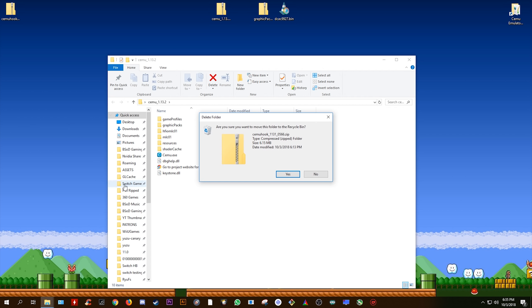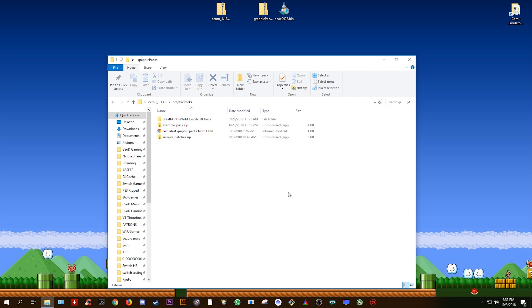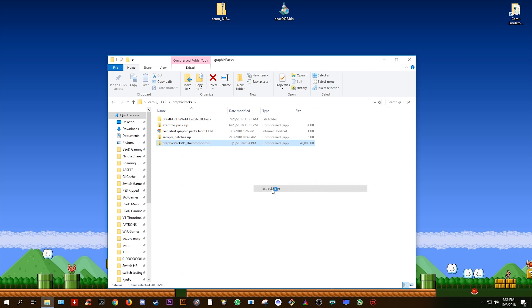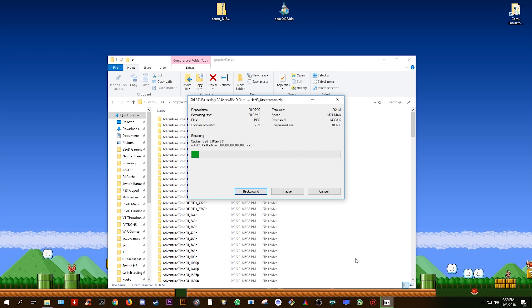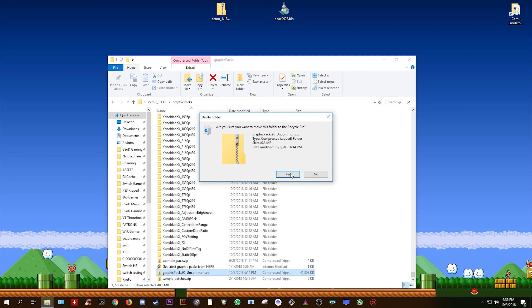I'm just going to delete mine as I no longer need it. The next thing we're going to do is get all of the graphics packs for all of your games on Cemu Emulator. Open this Graphics Pack folder, drag and drop the Graphics Pack zip file right here, right-click it, once again come to 7-zip, and select Extract Here. This process can take quite a large amount of time depending on how fast or slow your CPU is, so please do be patient. Once all of these files have successfully extracted, you now have all of the graphics packs for all of the compatible games on Cemu Emulator. You can simply delete this zip file.